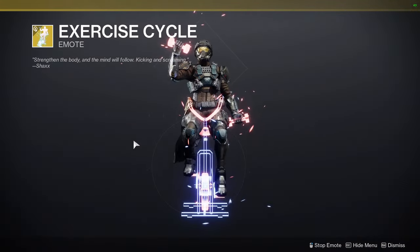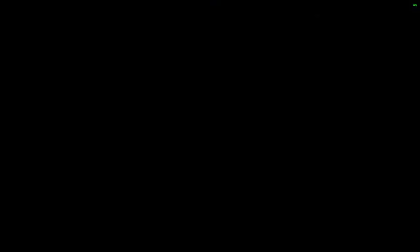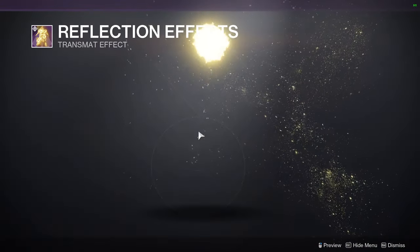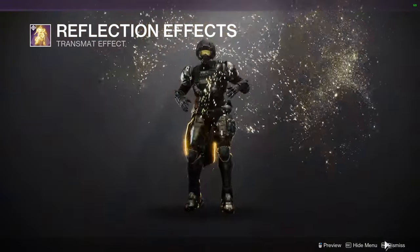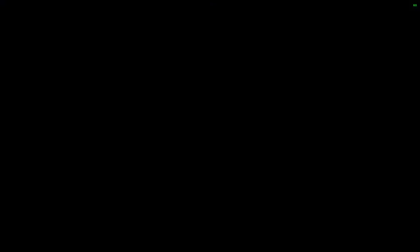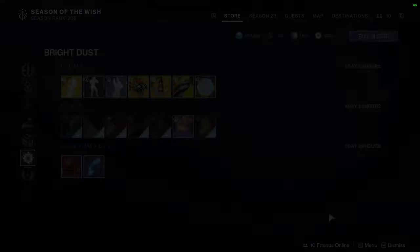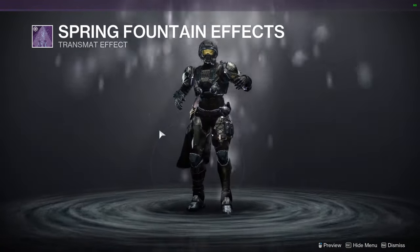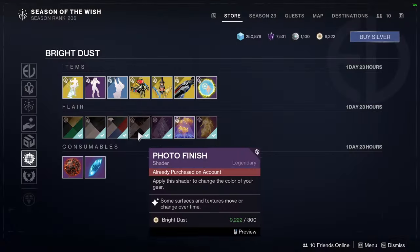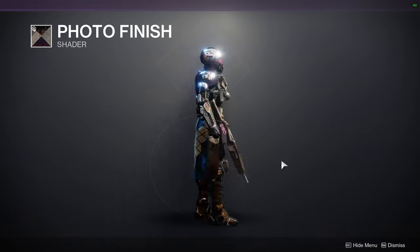We also have the Free Throw Touchdown dance and Exercise Cycle emote. For other items there are Reflection Effects from Year 2 — these are pretty old and reference Osiris — and Cyber Class entrance which is very 80s-themed. Spring Fountain effects are also available. And then there's the shader Photo Finish, which I might make a video on.